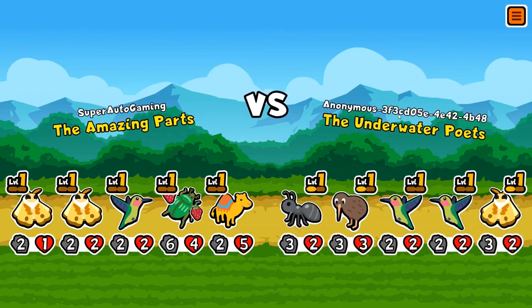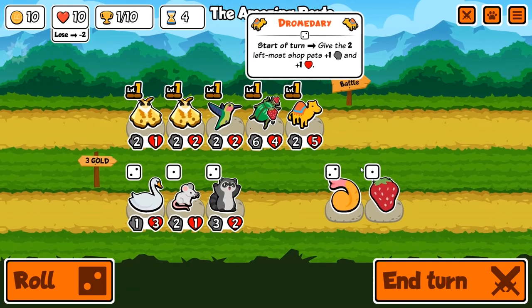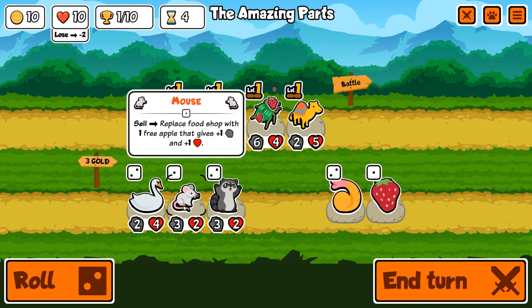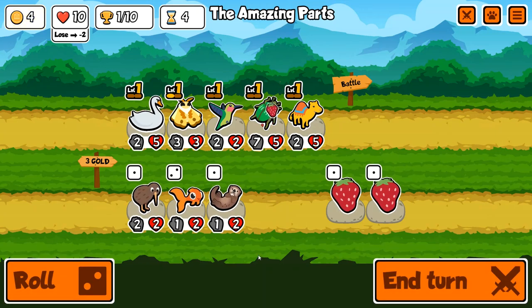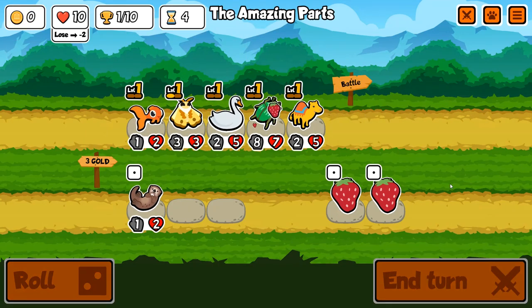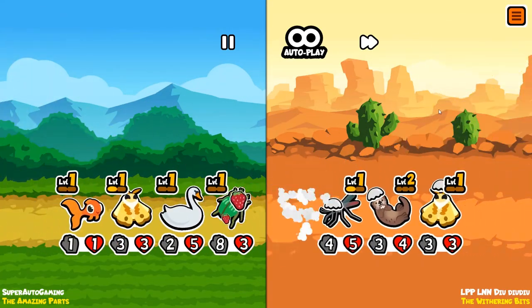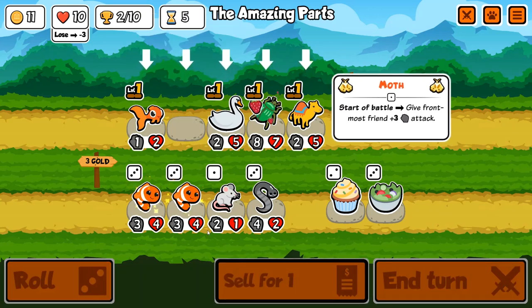If you get it to a decent amount of stats — say a 27/27 or 28/28 — and get it to level three, when you sell it it will give the left-most minion in the shop basically 50/50 in stats. That's freaking crazy. I didn't understand how good it was until it was really put into action, because even with a level two you just get an Emperor Tamarin on your team, buff it up for a while, and it's absolutely perfect to sell.